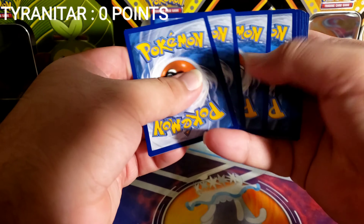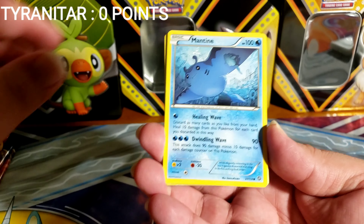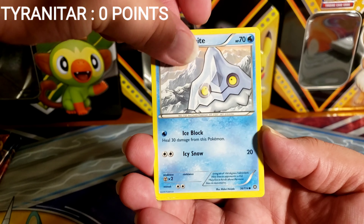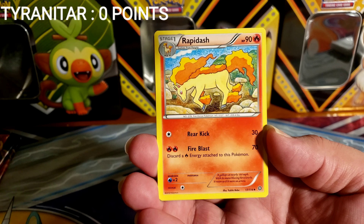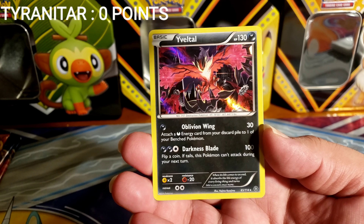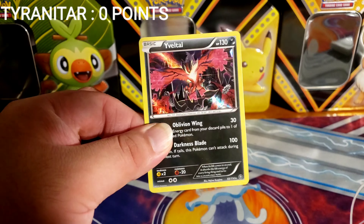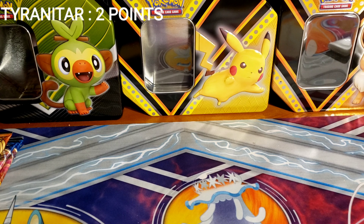Here we go — Mantine, Mareep, Yanma, Chimchar, Beedrill, Shieldon, Persian, Rapidash, Claw Fossil Anorith as the reverse, and a hollow rare — Eviolite. Okay, hollow rare — not bad, some points on the board.